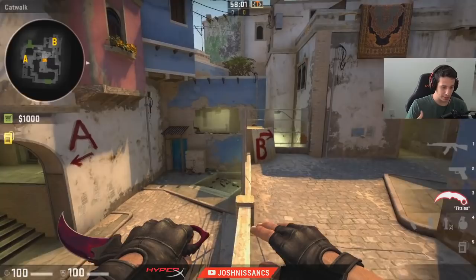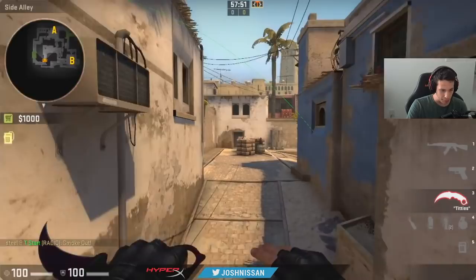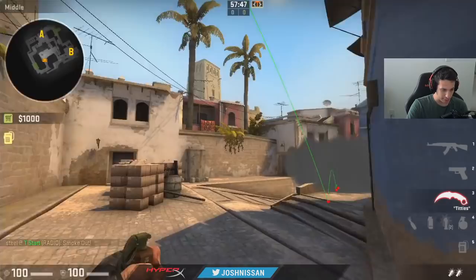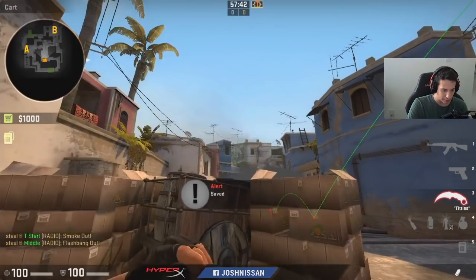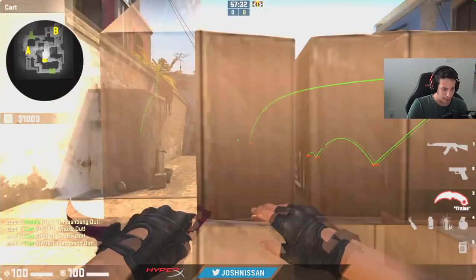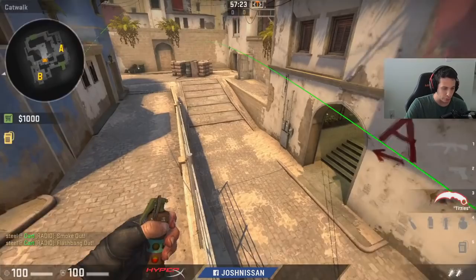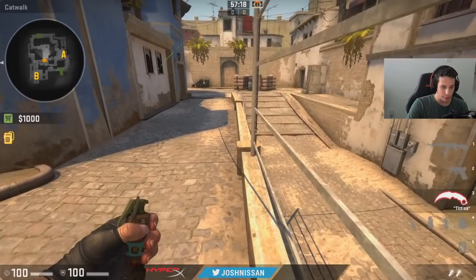On Mirage, for example, a very popular default would be having someone smoke top mid from spawn, then generally having either two or three people coming up to top mid. You do some set flashes to prevent the push, get behind the box, smoke off window, maybe smoke off top connector as well, pop a flash into connector, and try to acquire some sort of map control.